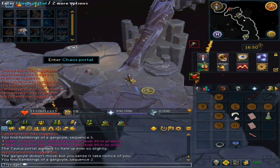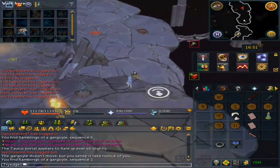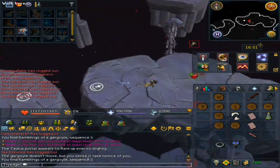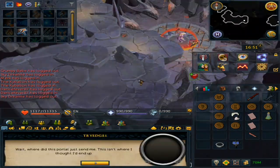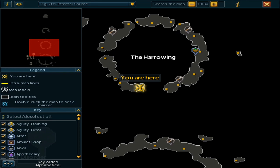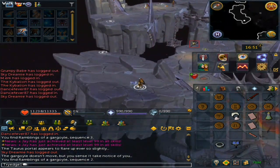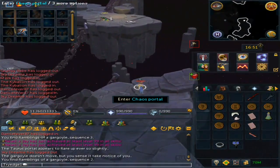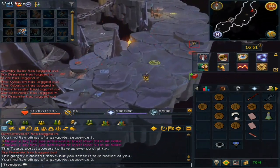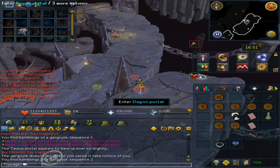Go through the Chaos Portal and continue navigating. Remember it can teleport you to a different spot, so always click on the world map to see where you are.